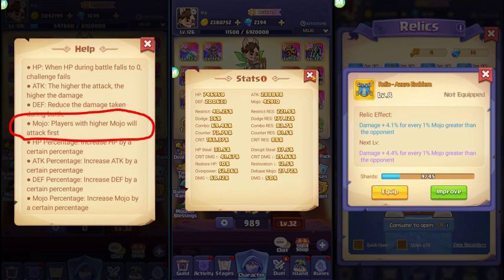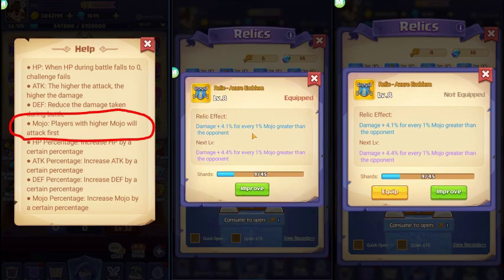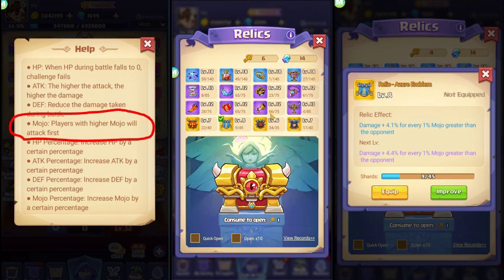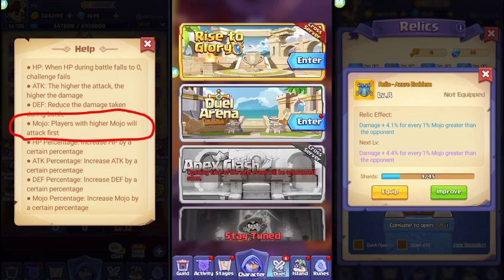The mojo build is also combined with the relic — currently at level 8 — which adds damage for every 1 mojo greater than your opponent's mojo. So imagine if your opponent has a lower mojo, it could result in a one-hit. Let's go ahead and do some testing.